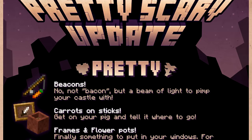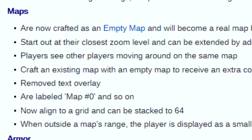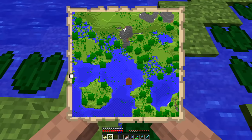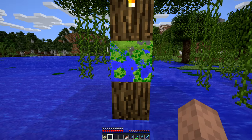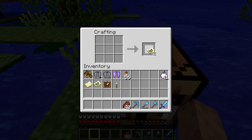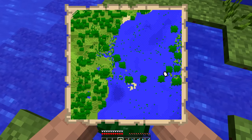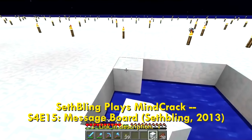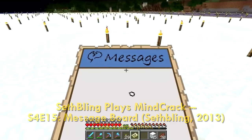Enter the 1.4 update. This patch added a ton of new features to maps and fixed almost all the past issues with them. They now align to a grid, which makes creating adjacent maps possible. They can be placed on item frames, maps can be copied, and most importantly, the scale can be changed to 1 to 1 — one block for one pixel. Players soon started to realize this change, finally making map arts practical in survival Minecraft.